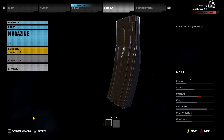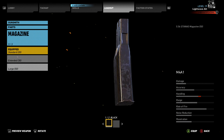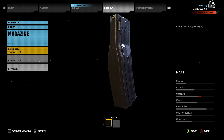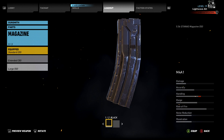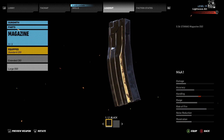Hi everyone, I'm LightwaveAI. This is a quick tip video for Ghost Recon Wildlands. I'll have one of these for every weapon and weapon accessory you can collect in the game. Today, I'm going to show you the location of the 5.56 Stanag Magazine 50 rounds for AR, how to get it, and a little about it. Let's jump in.